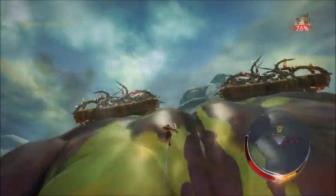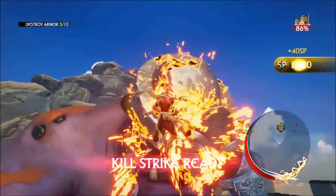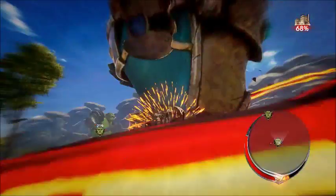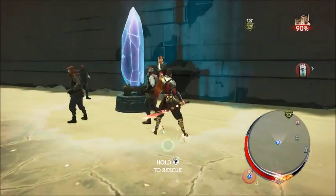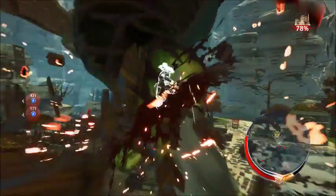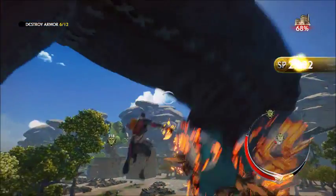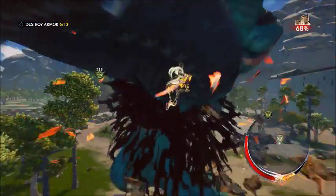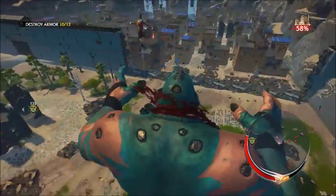Taking out the massive Raveni is no easy feat as players must first remove pieces of armor using powerful slow motion attacks targeting specific weak points. Rescuing civilians, taking out Jackals, and removing armor pieces and limbs from the Raveni help fill up the rune strike meter. Rune strikes is the ultra powerful move used to slice off the heads of the Raveni, which is the only solution to eliminating the monstrous ogres for good.